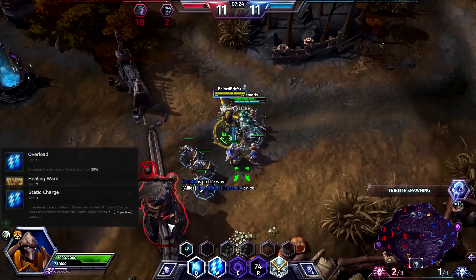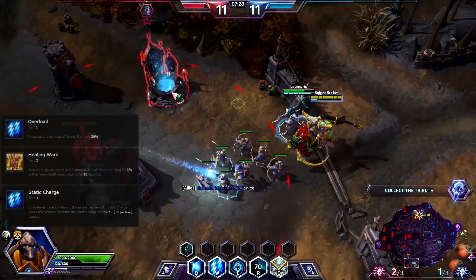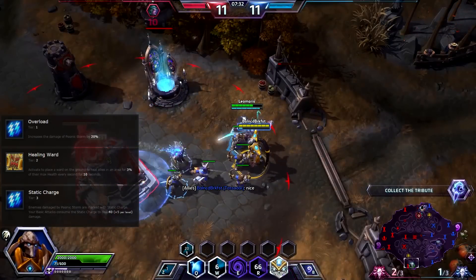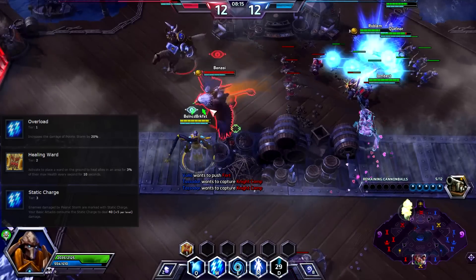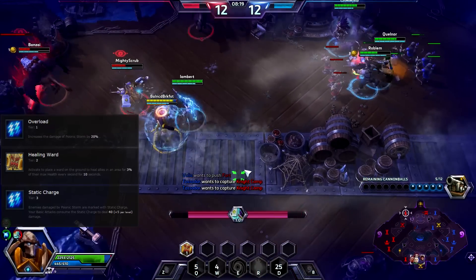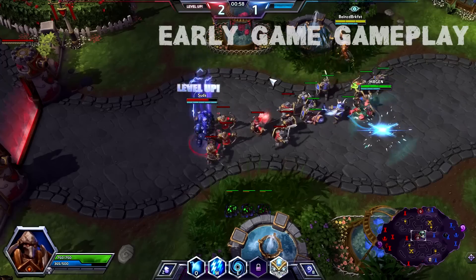At level 7, go for Static Charge. Anything that your storm hits will be marked with a charge that is consumed by your basic attack and grants extra damage. This is a huge boost to your damage output, especially if you focus on attacking targets directly under your Psionic Storms, because the target will get charged again after each attack as long as they are still under the storm.